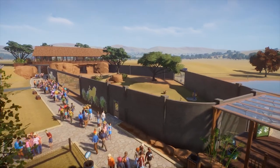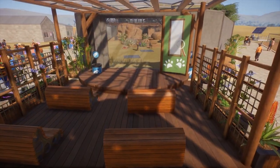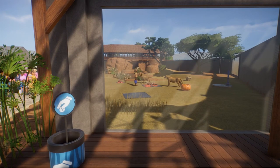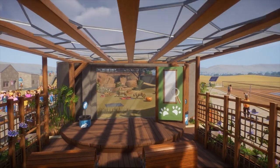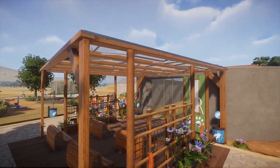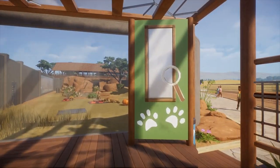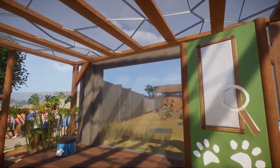So, the lion habitat. There are a couple of nice features here. First up, I have this education area at the front. My thinking was to have a seating area right in front of the window where zookeepers could give talks and demonstrations at set feeding times. I used the in-game wooden gazebo for this, adding the glass and side panels. This also has some seating and a stage area. I also made a custom sign, which might display feeding times or little did-you-know facts about the lions.